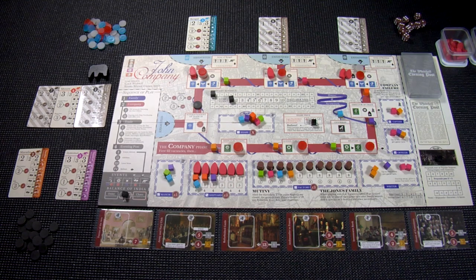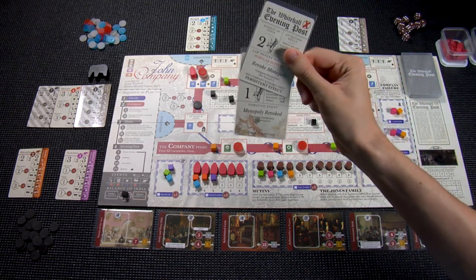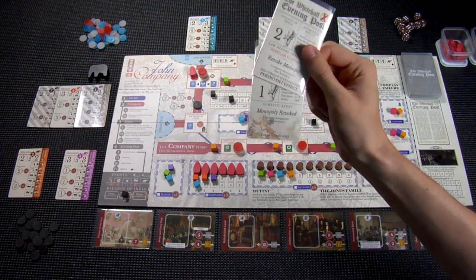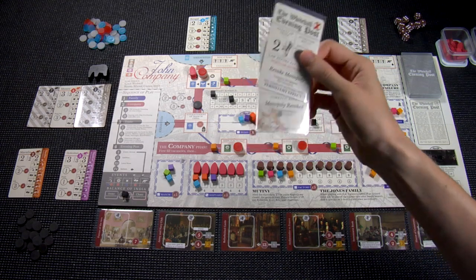I've got this game set up right now for the early company scenario, because to me that seems like the regular game. It starts at the start and can go through everything the game has to offer. We aren't going to do the campaign game, so let's remove these two cards — Revoke Monopoly and Monopoly Revoked. These only come up in different scenarios or in the campaign, so let's get rid of them.